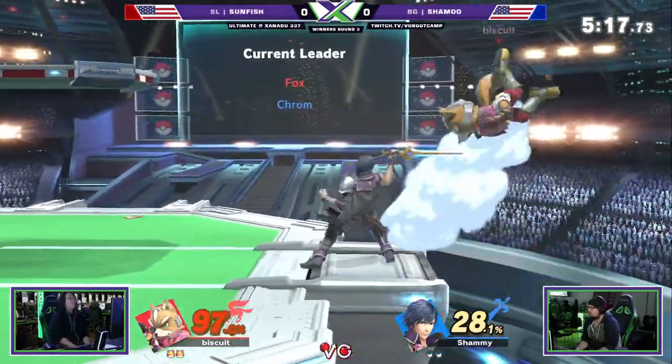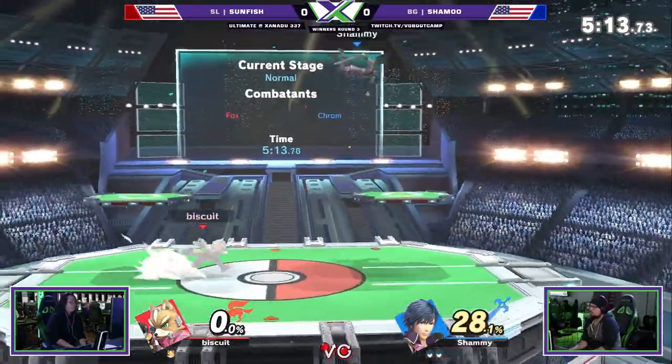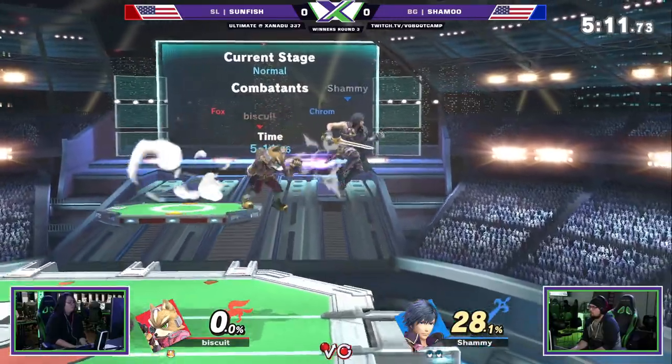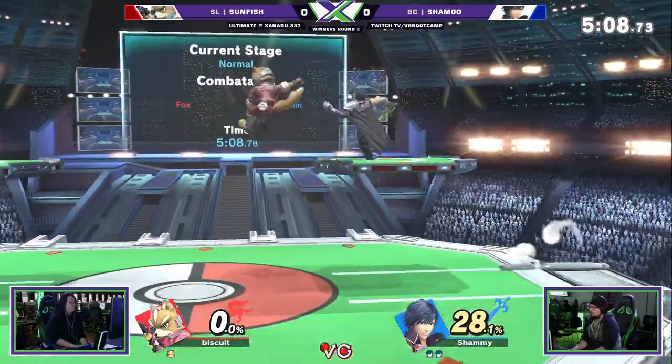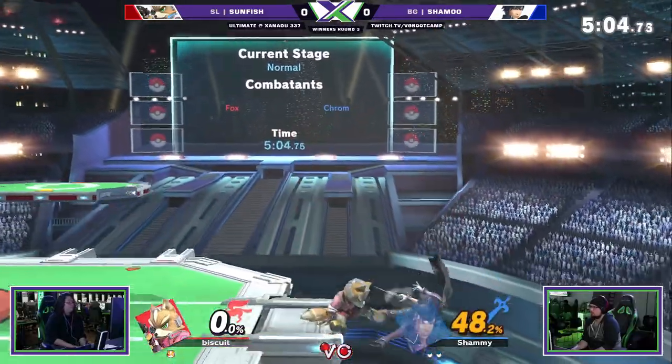Any of his multiple combo starters. There's a jab back air — see, it doesn't matter where you hit it. I actually thought he was gonna forward smash, but that's still clean and it's safer. This is essentially a whole stock behind, but Fox can be very explosive. You just need to find a way to get through him.